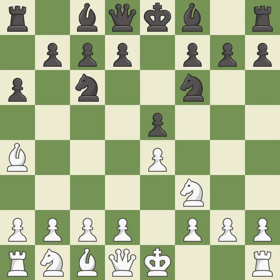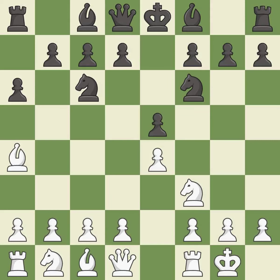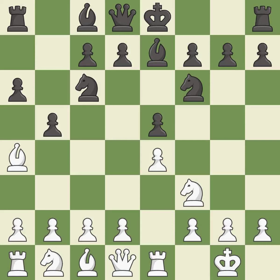Nf6 attacks the undefended e4 pawn and develops the knight at the same time. Castling gets the king out of the center and prepares to develop the rook to e1. Be7 develops the dark-squared bishop and prepares to castle. Re1 centralizes the rook and protects the e4 pawn. b5 gains space on the queenside and forces the bishop to the b3-square. Bb3 is forced, but the bishop is well-placed because it attacks the f7-square.